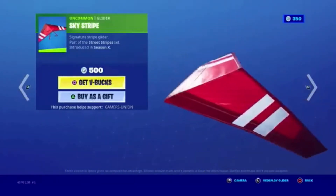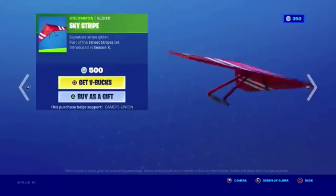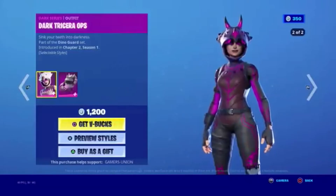Next, Glider Sky Stripe — the Signature Stripe Glider — part of the Street Stripe Set, in the shop since Season X. It is 500 V-Bucks.